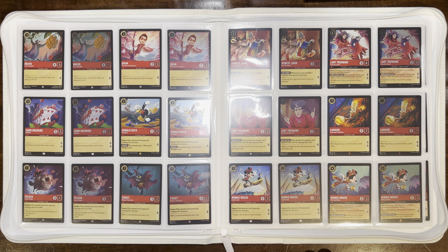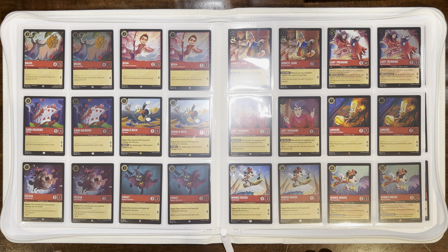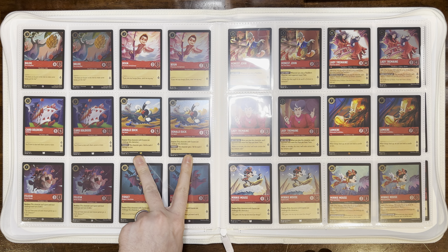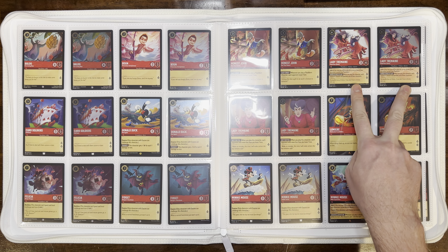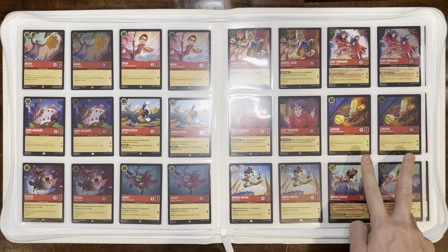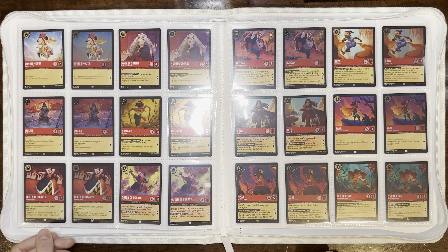Into Ruby we've got Blue Fun-Loving Bear, Boon Precocious Entrepreneur, Card Soldiers Full Deck — our first legendary — Donald Duck Not Again, Felicia Always Hungry, Fidget Raddigan's Henchman, Honest John Not That Honest, Lady Tremaine Imperious Queen, Lady Tremaine Overbearing Matriarch, Lumiere Hot-Headed Candelabra, and Minnie Mouse Stylish Surfer. Then Minnie Mouse Wide-Eyed Diver, which is the pack-in art we'll see at the back of the binder.